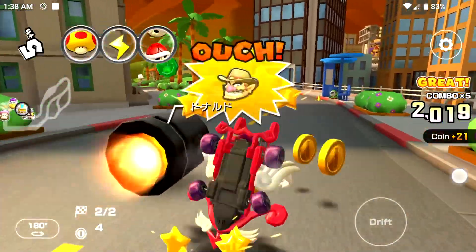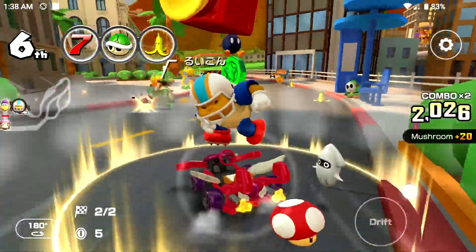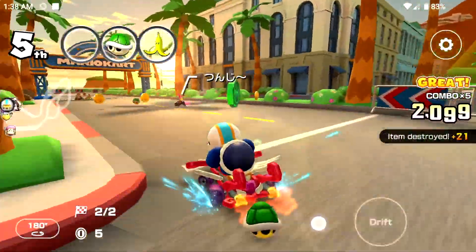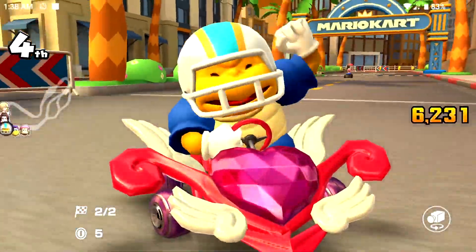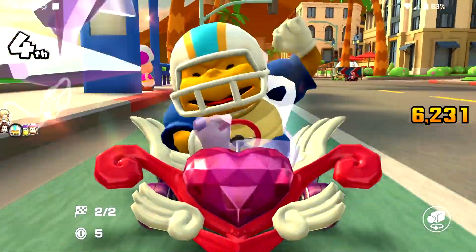Charge & Chuck has the Lucky 7 special item, which is actually really good in terms of getting points. If you hang out at around 6th or 7th place, you can farm for Lucky 7s and get a lot of actions, especially from the blooper. And if you upgrade them to level 4, you'll get 3 coins added onto the Lucky 7.